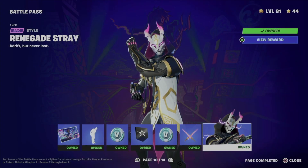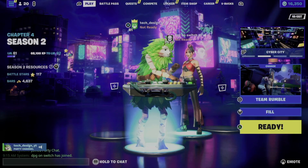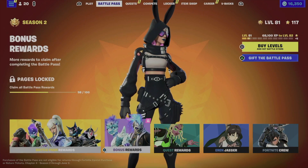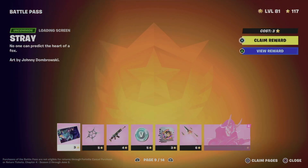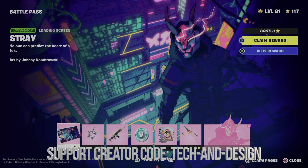Hey guys, in today's video we're going to take a look at your battle pass. Our first option will be battle pass rewards. In order to get to page 9, you do have to go through pages 7, 8, and so on.